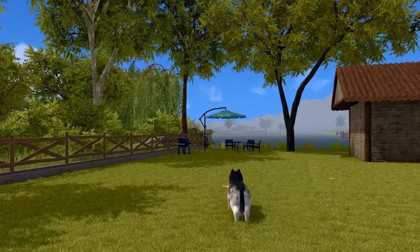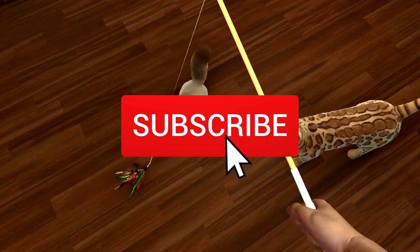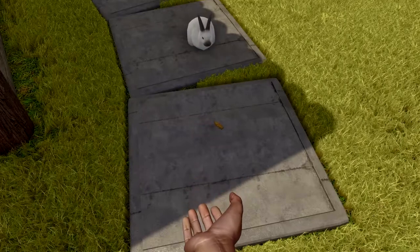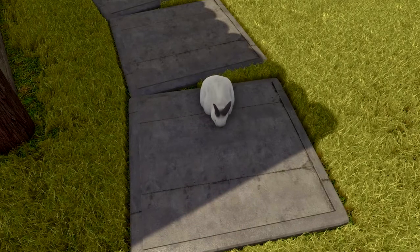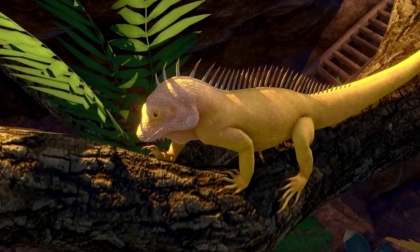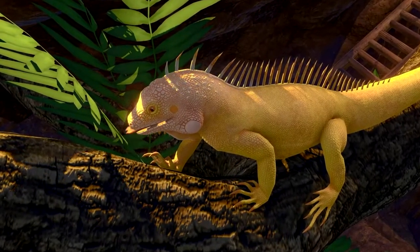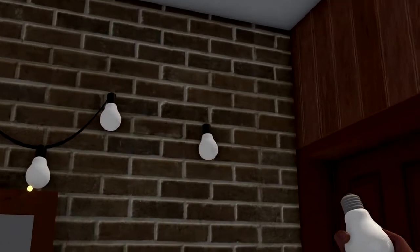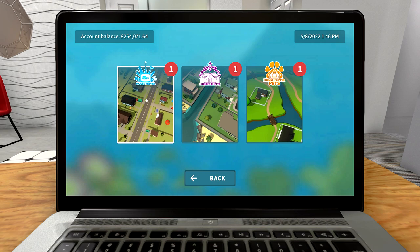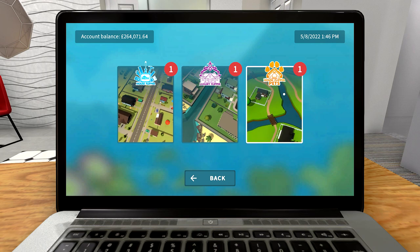Hey all, Taves here back playing some more House Flipper. This is a first look video at the new Pets DLC - I was very lucky to get early access from Frozen District. This is like the first 15 minutes of what you'll see when you play. There's a map now, so we've got this third map here, and I'm starting off with a new job - no emails, it's all done through this map system.